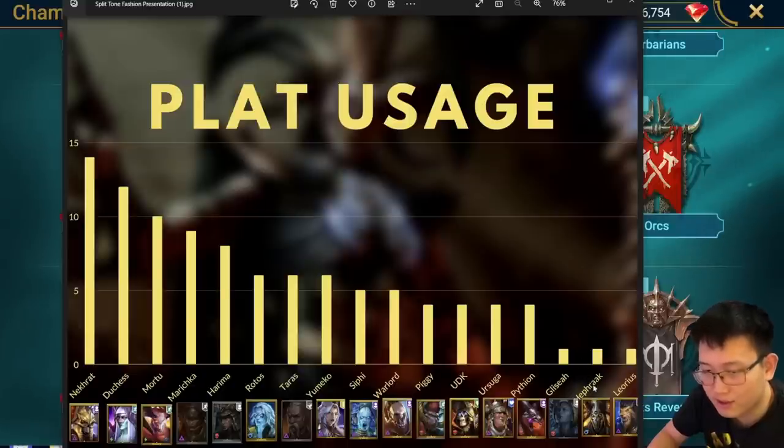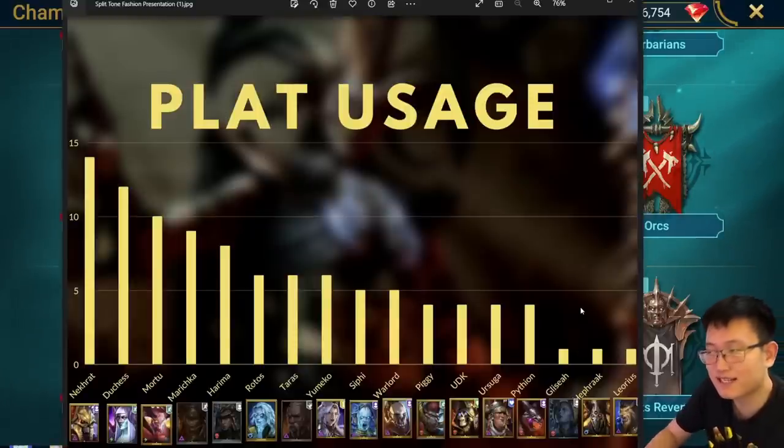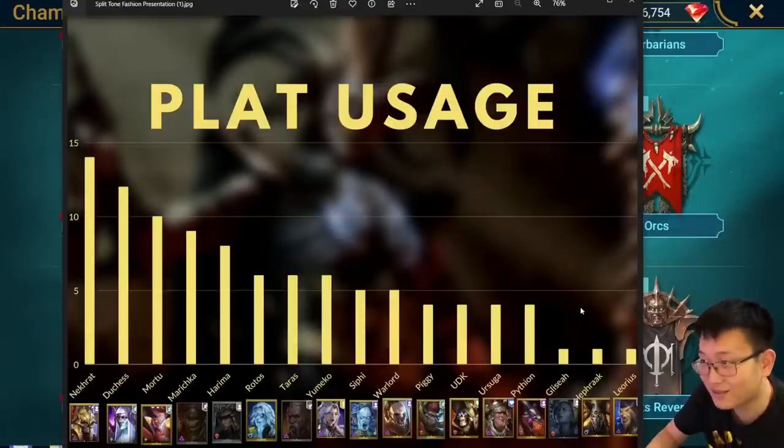There are no traditional AOE nukers on the list. The only nukers I saw here are Rodos and Terus, which is single target - and a super OP newly released champion. That's basically it for the Platinum usage image. I hope it gives you guys an idea about which champions are popular nowadays. It changed quite a lot compared to what we had last year.